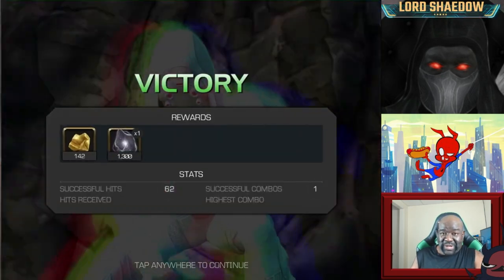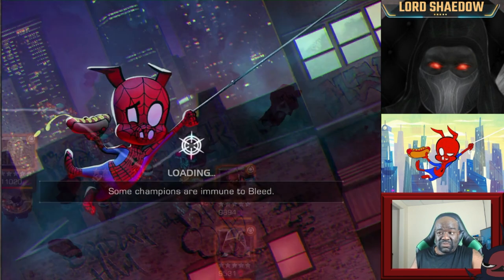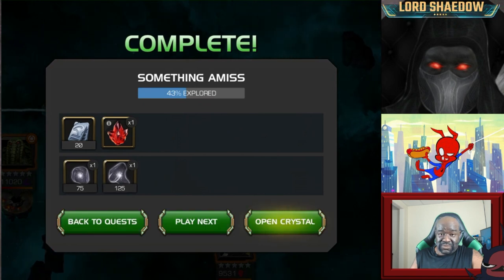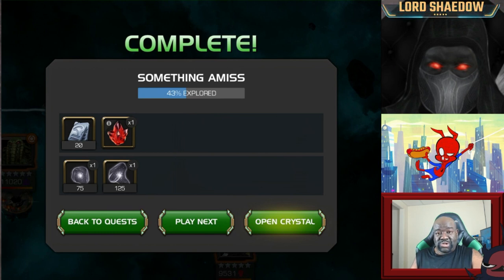Ghost obviously is an MVP for that path, and really she's an MVP for much of this content. But if you don't have Ghost, bring in a villain — you can do a filter in the game for hashtag villain and choose someone who is poison immune. Now if you don't have someone who is poison immune and you don't want to spend a lot of units, then don't do that path first. I chose that path because I felt it was pretty easy for Ghost, and you saw that it was very, very easy for Ghost. When you look through the other paths, you may find another path to be easier for your roster — always evaluate the paths based on your roster.